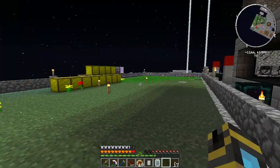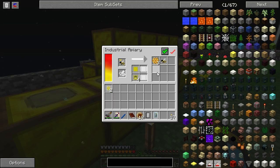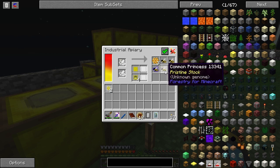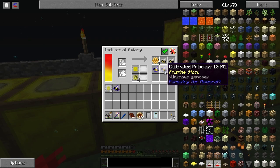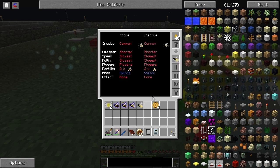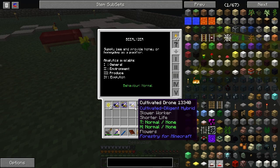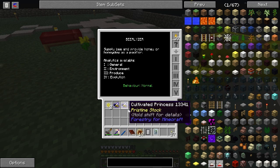I'm going a bit crazy with these bees. Apparently you need a lot of Apollos. I'm working on trying to get into the Cultivated Branch so I can eventually get into Imperial, because I need that Royal Jelly. I've got a Cultivated Princess. Look at that - it is working. I didn't know Pam's stuff was that easy with the Autonomous Activator.